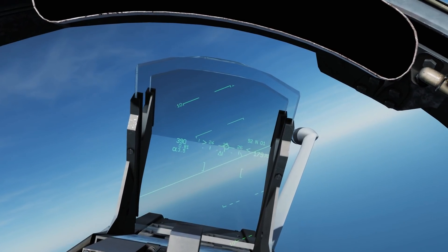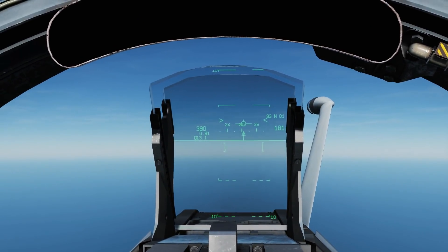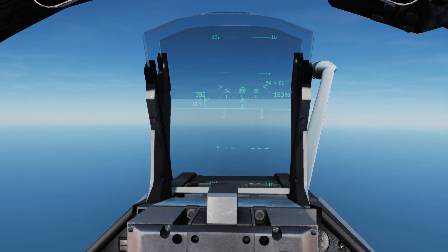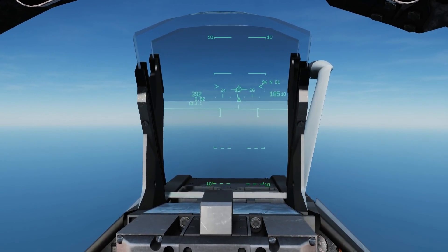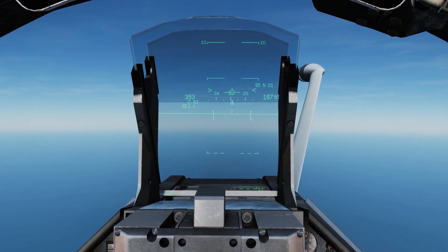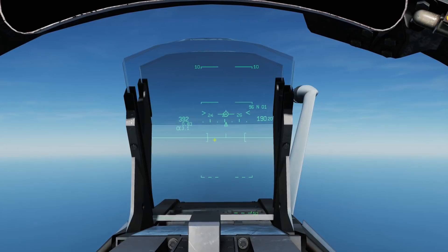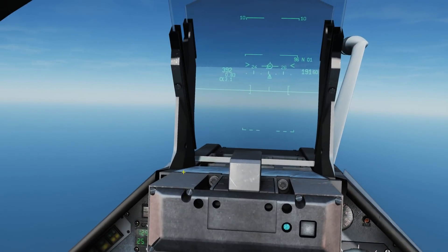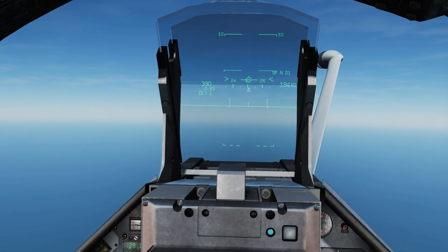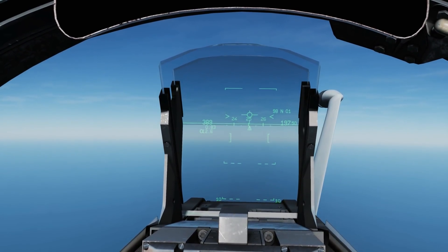There is also an ILS-connected virtual runway in approach mode. However, ILS isn't functioning in the current build, so we can't demonstrate it. If it were working, a virtual runway would be painted on the HUD to help in bad weather conditions. Note that the virtual runway tends to display a few feet above the actual runway, so don't panic when you fall through it.